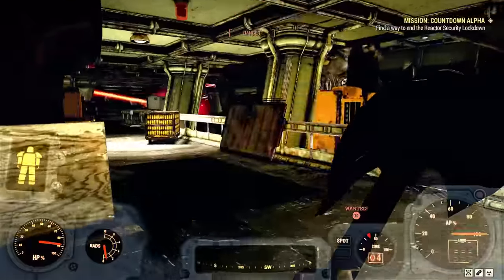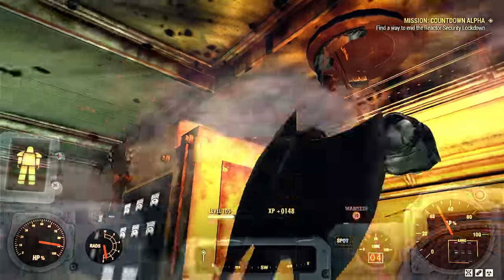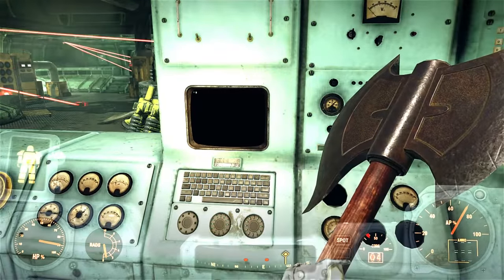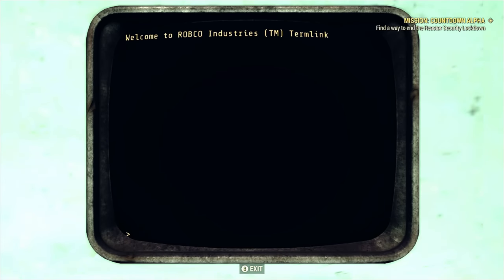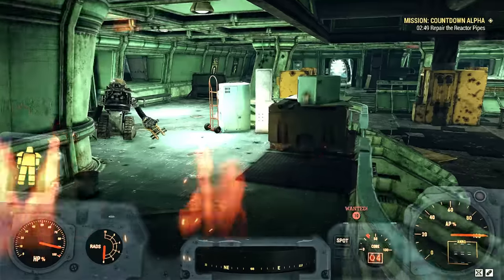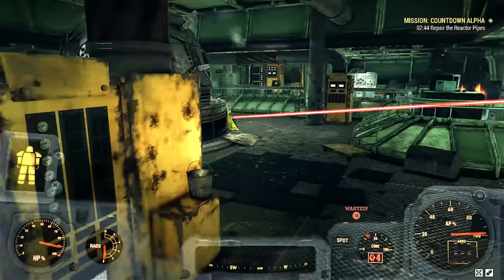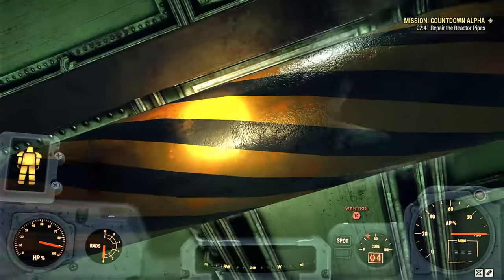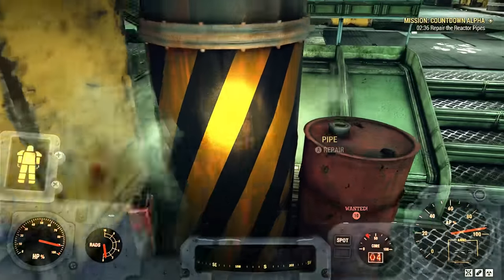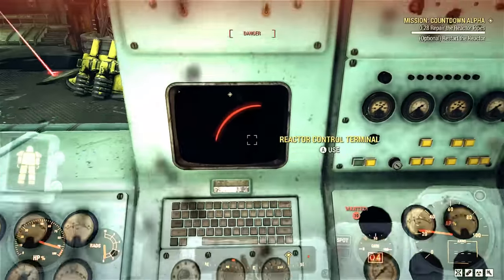Now that the robots are too busy with each other, make your way over to the terminal. But first destroy this nearby turret because it'll be shooting you in the back once it's done. Here's the terminal — we don't need to hack it, all we need to do is shut down the reactors. Right now we need to patch up some pipes, so use your ears to listen out for them. You can turn off the turrets entirely so you can hear the pipes better.